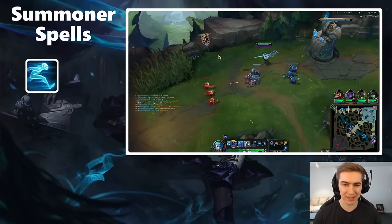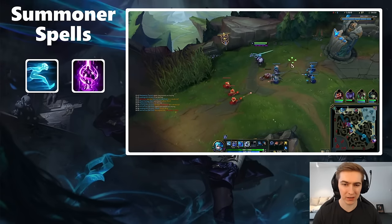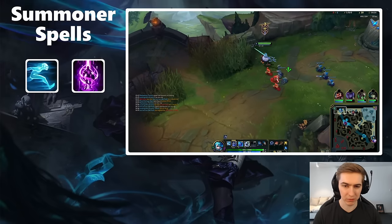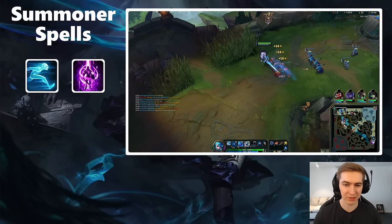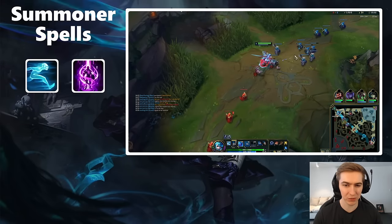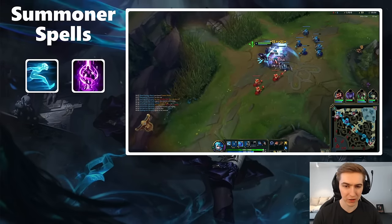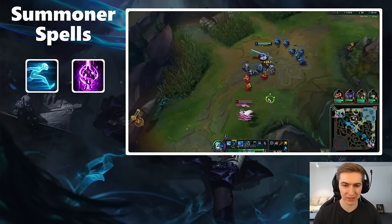The second spell is Teleport, which is going to be your default setup, especially when learning Gwen. If you don't take TP, you're setting yourself up to be a target for the enemy jungler, and if you're playing the side lane and a teamfight breaks out while you're recalling, you won't be able to participate. Teleport is the standard choice, however there are variables.